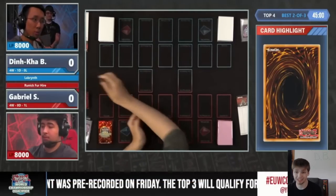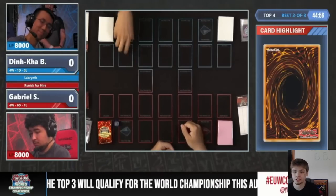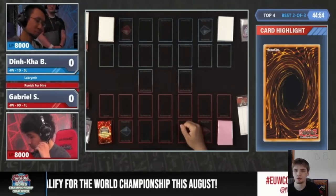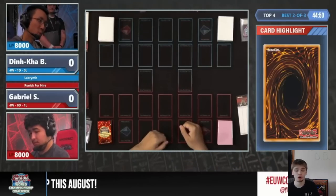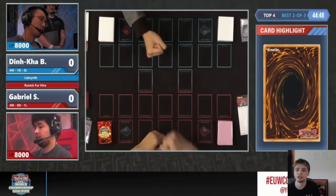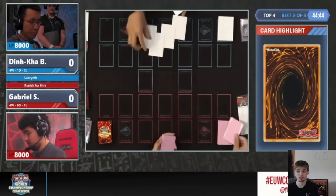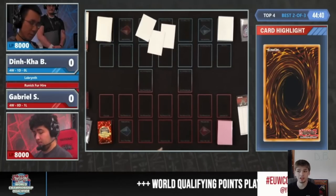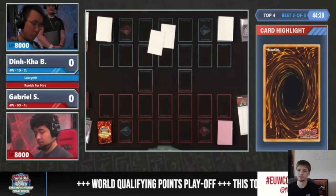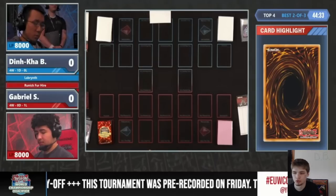Hello guys, it's DB Grinder here, back at it again with another video, and this time we have the other top four match of the Worlds Points Qualifier Playoff European. Whoever wins this match gets to go to Japan and Worlds in August. The person that loses has to play in the third-fourth playoff, and whoever wins that gets to go to Worlds. So only one player in top four doesn't get to go to Worlds.